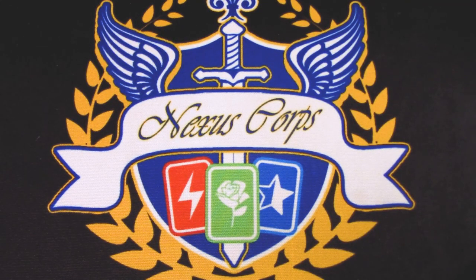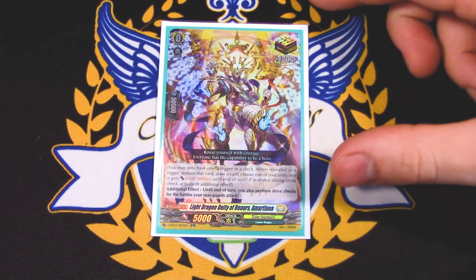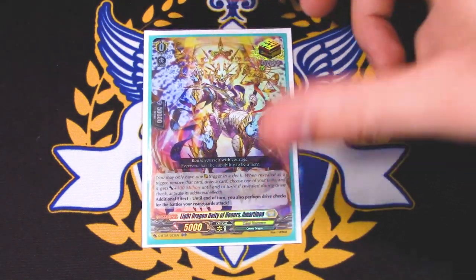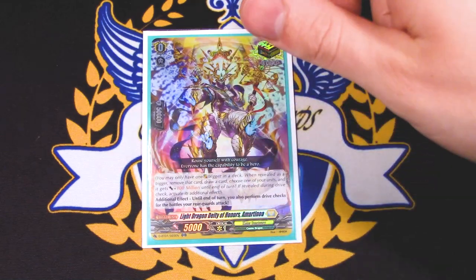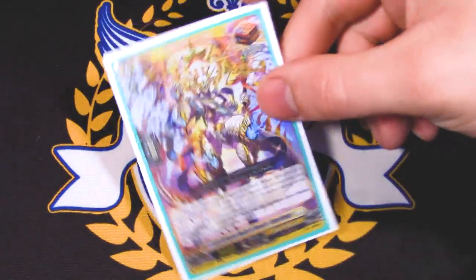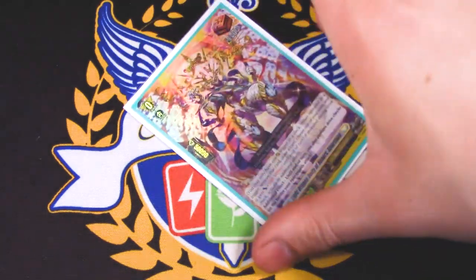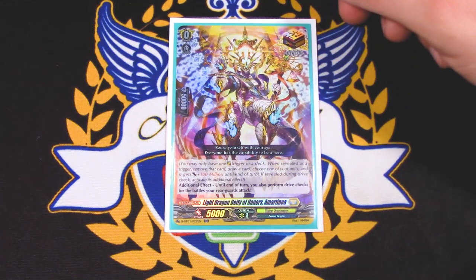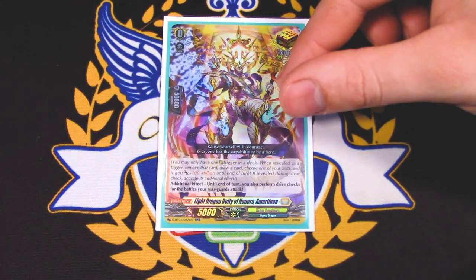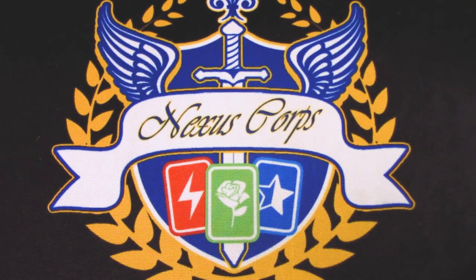That was it for the normal units. On to the triggers. Martinoa is obviously your over trigger. Its additional effect when you drive check it is until the end of turn, your rear guards can also perform drive checks. You do run some pretty decent grade threes as rear guards, so getting drive checks off those is nice. Also, the fact that the deck filters through and searches out triggers means if you see this while searching, you can sit it on top of your deck and set up your plays. Martinoa makes some really good plays especially in this deck, so I highly recommend getting Martinoa for the Hex Orb deck.